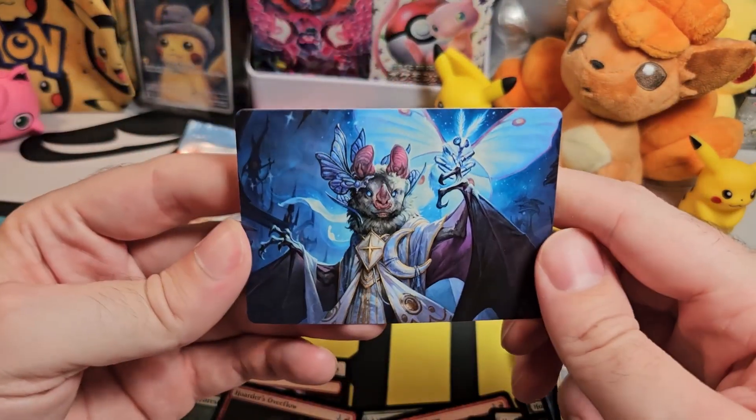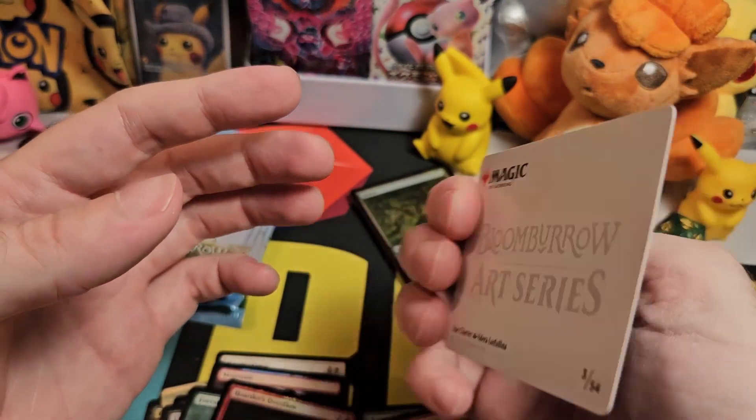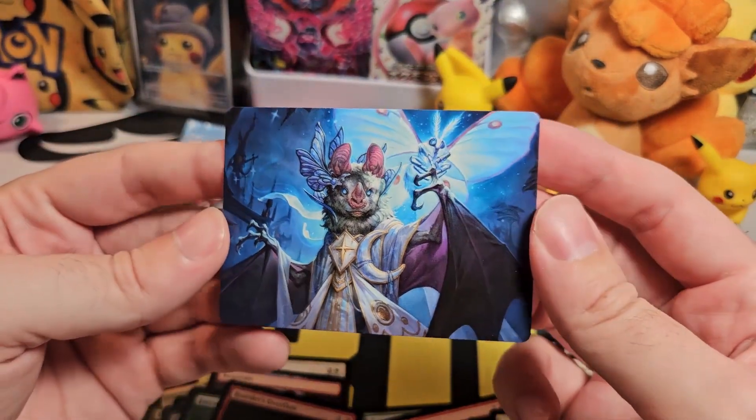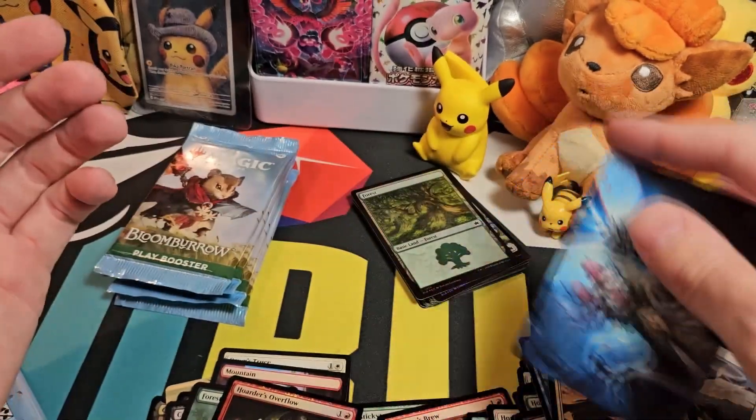I can get some shimmeriness going on there. And another art card — so this is a bat of some kind. I think it tells you what they are on the back — so this is Star Charter. Presumably there's a card in the set called Star Charter with this artwork, but they give you the little artwork cards so you get a bigger version of the artworks, which I think is a really cool idea.